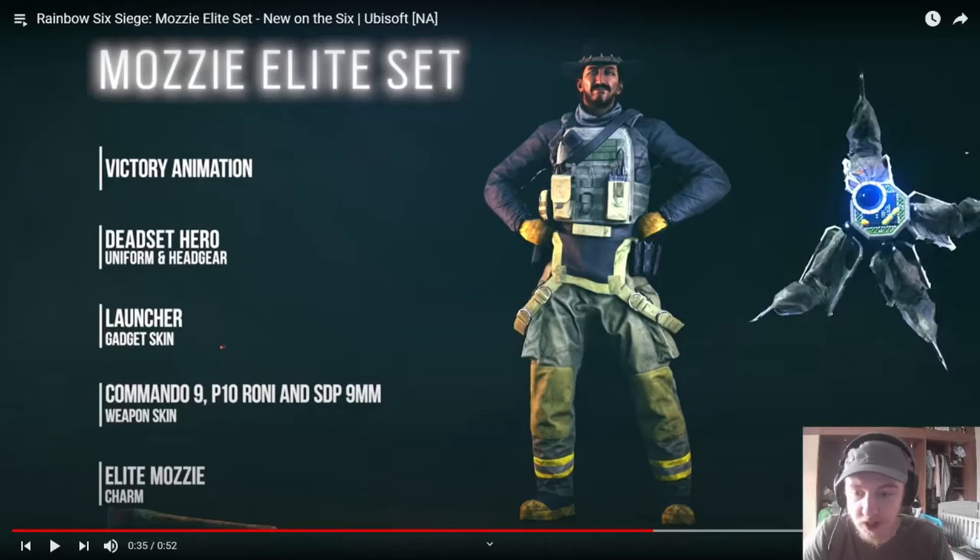So it comes with a Commando 9 and a P10 weapon skin, which is unusual. Usually they only come with like one weapon — one primary weapon. So it's actually got both his primary weapons and it's got an elite skin with it. So that's a new change. So we can expect that for the Lion as well.